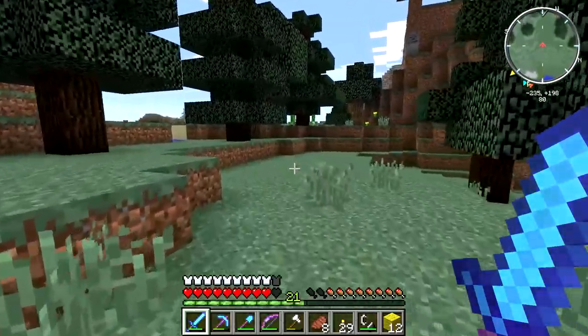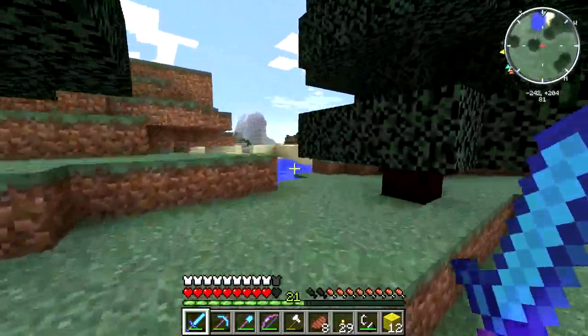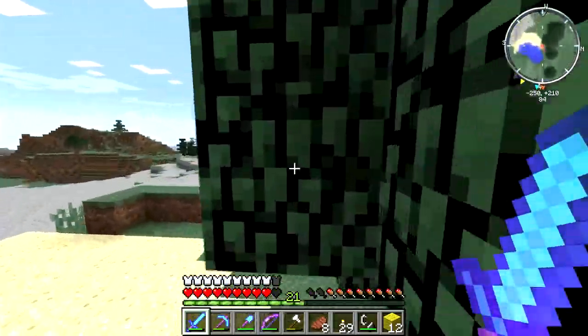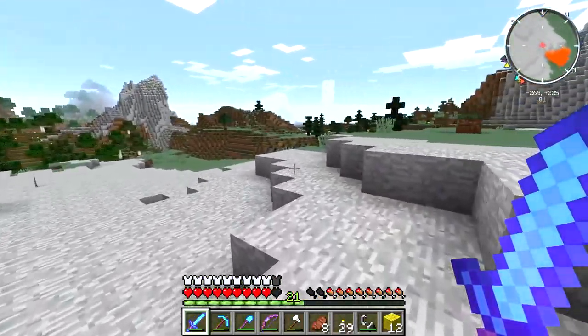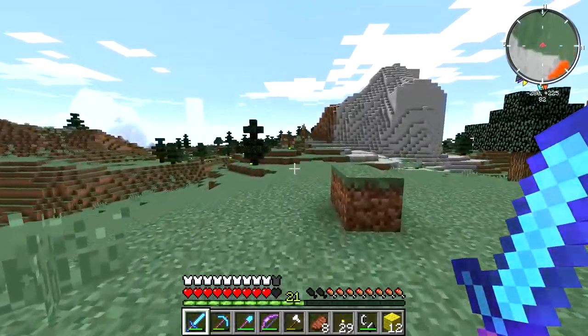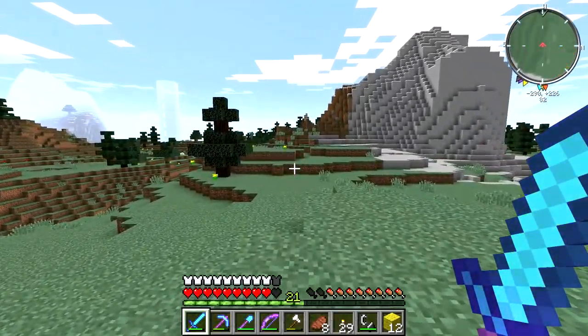We just have to get enough iron for the iron golems and then we'll be good. Maybe some more pumpkins too. There are lots of creepers over here and lava. Let's just see what's over this way, because we never really explored this direction. Why is my mini-map so zoomed in, and how do I zoom it out?